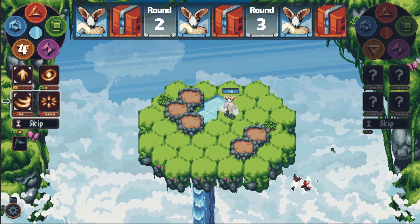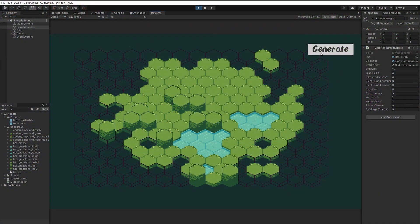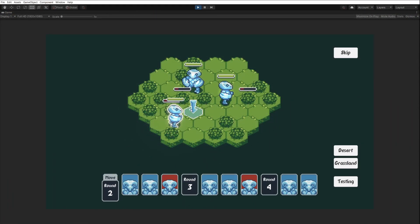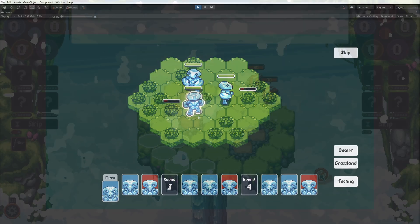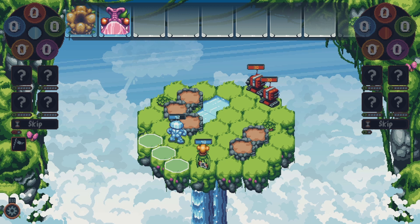I'm making a game which may be described as a blend of XCOM, Pokemon and Hades. For the past months I have been focusing on the former two, adding additional systems to the turn-based combat on a hexagonal grid. In the game you command a squad of primals, versatile creatures with unique abilities.